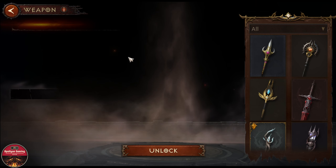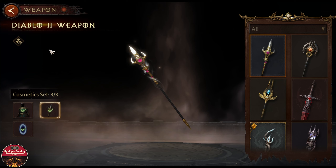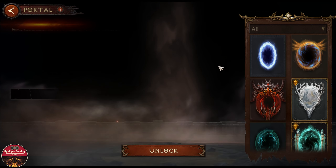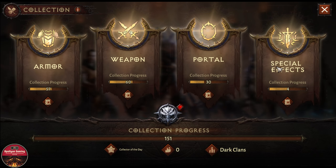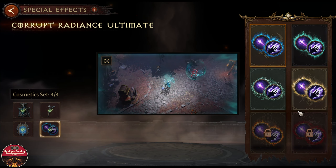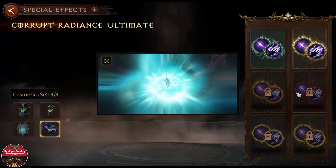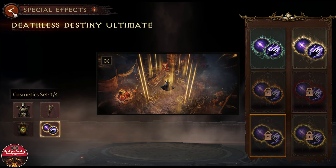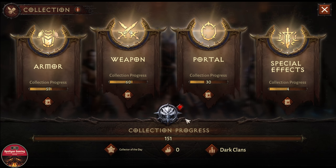This is cool. We can do the same with weapons — every single weapon will be shown for your class. You can also go check out the portals and then the ultimate weapon effects. Keep in mind all these weapon effects come with the Phantom Market cosmetic only.